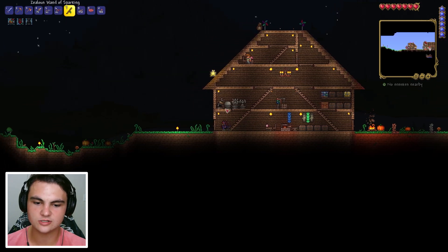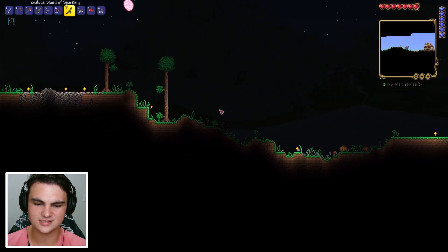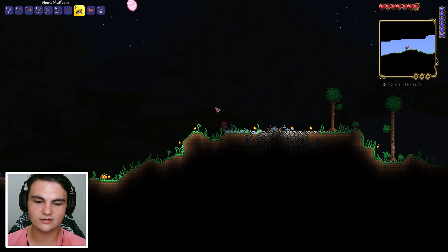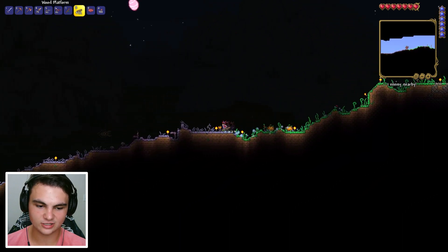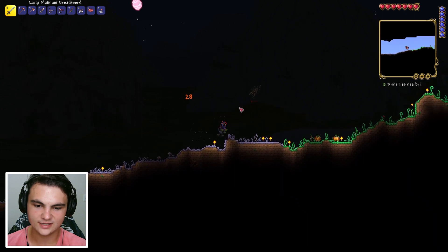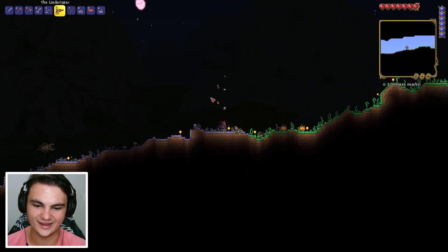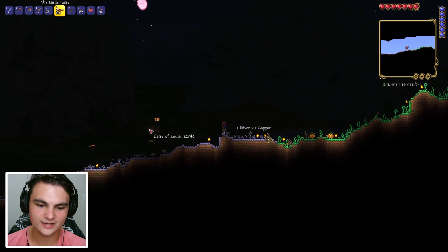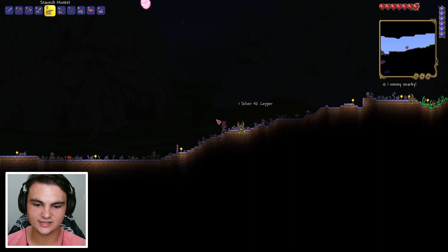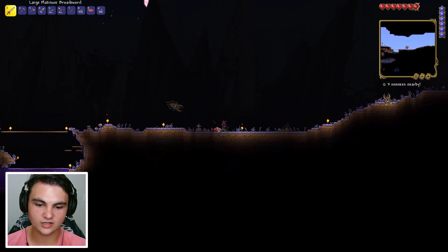I'm taking these eater of souls banners to hang up in the corruption since they're useless here. In the nighttime the corruption has expanded again and there's already an eater of souls waiting for me. Let's use our undertaker on it — boom! They're already coming. We got two weapons: the undertaker and the musket. The undertaker looks really good.